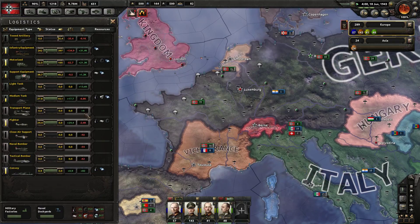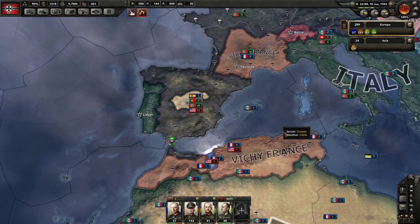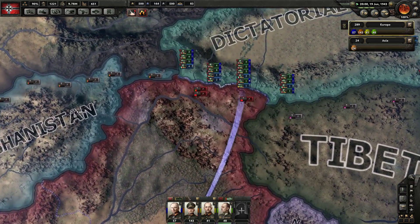We're making 30 fighters a day, medium tanks are being cleared up, and we need towed artillery — but it's not a huge priority right now. The land game is essentially over. Japan's going to finish up China, and we do need to invade the British Raj.